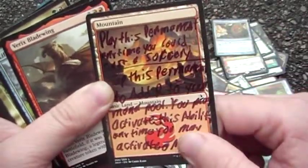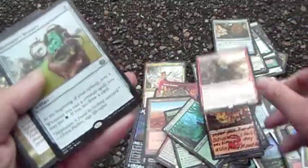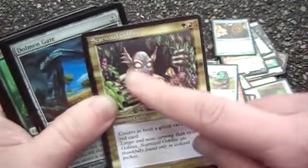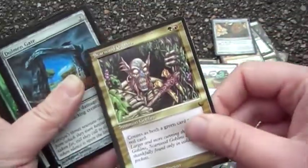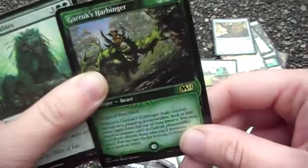A mountain with all the rules text before the secret lair. Dragon that comes with his buddy. Lifecrafters' Bestiary — scrying is fun and drawing cards. The OG gold-bordered cards — he counts as a green and a red card. I put this one in in memory of Hobbs. Preventable combat damage — yes please. Harbringer can't be killed by black.